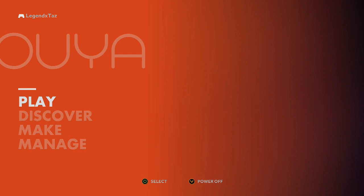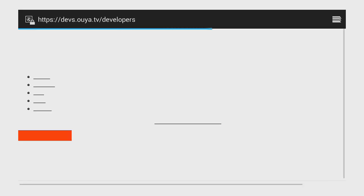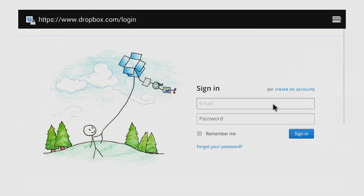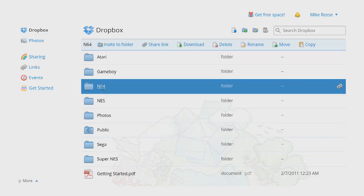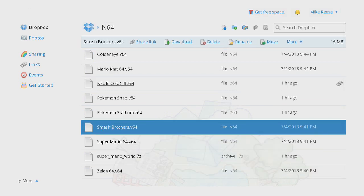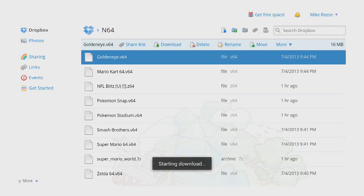Then you go back onto your OUYA, go to Make, Software, then Browser — basically the OUYA's web browser. From there, go onto Dropbox and download whatever ROMs you've uploaded. That's how I get my ROMs onto the OUYA: upload from my computer to Dropbox, then download from Dropbox to my OUYA using the web browser. That's the easiest way I found. You can also search for ROMs from here, but this is the way I prefer.